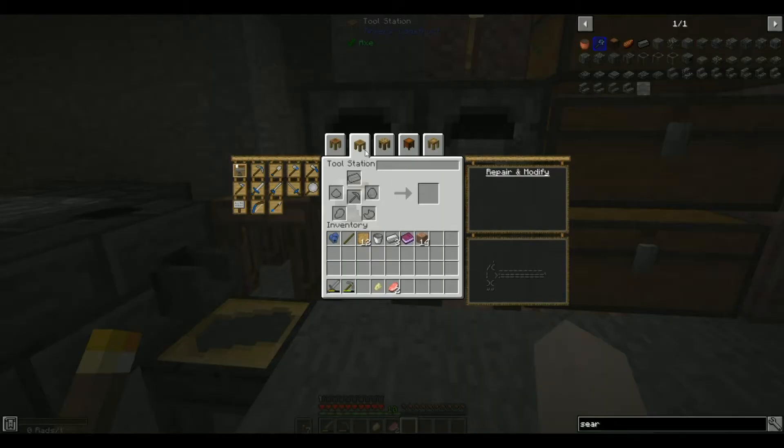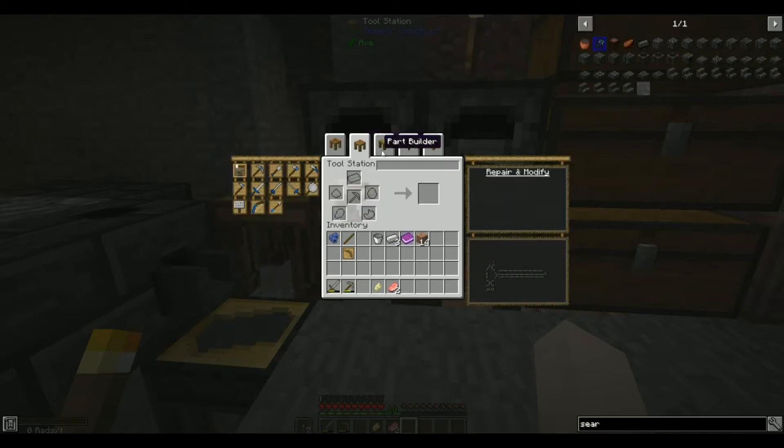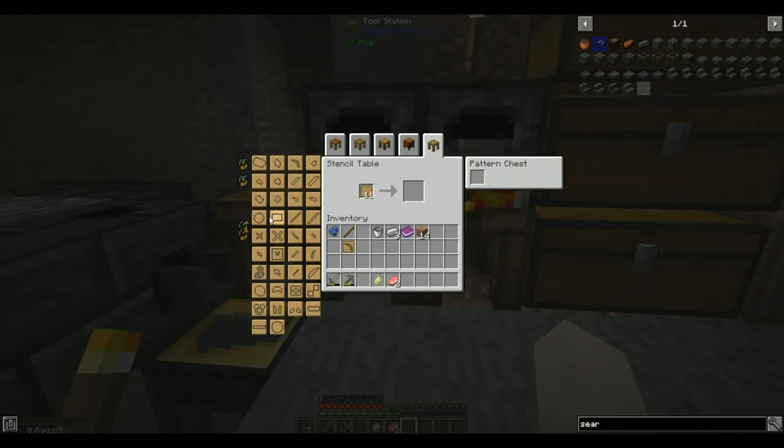With the blank patterns we're going into the stencil table to make some stencils. First I want to make a pickaxe, so we need a pickaxe head. You go to the tool station to see what you need — it says tool rod, pickaxe head, and binding. So we make the pickaxe head pattern, then the binding, and then just the stick.